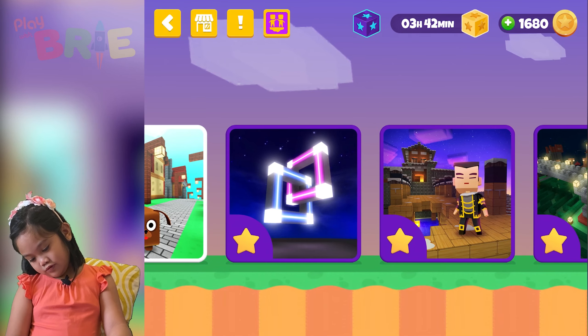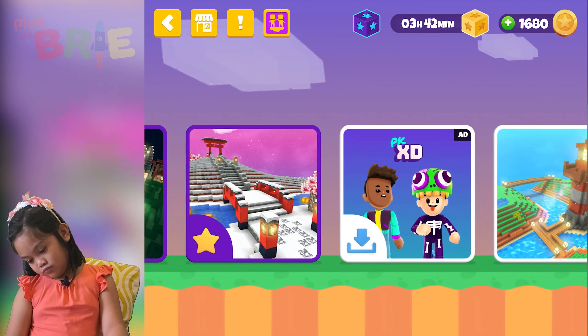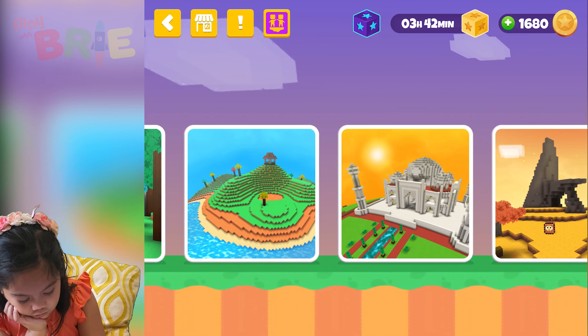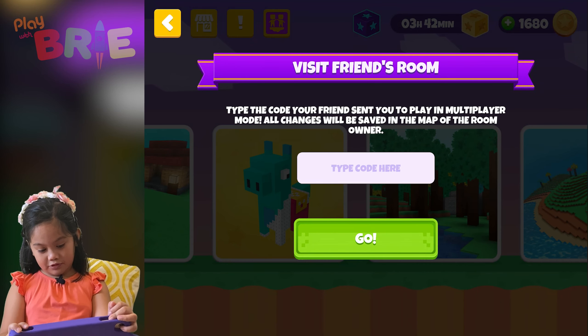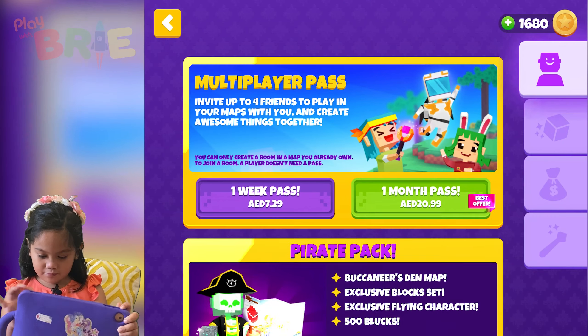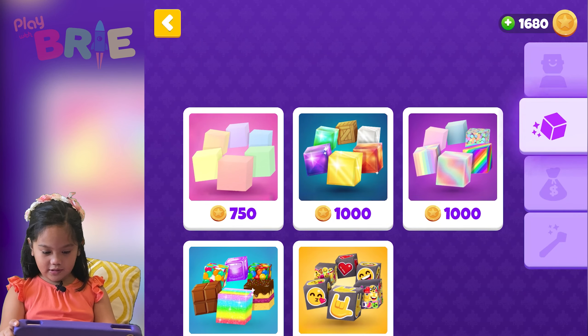Oh, there's a beautiful world — I want to go in but it's closed. How do you know there? I wish I didn't click settings. If there's settings — type the code your friend will send in play in multiplayer mode. They're changing the map. I want to leave. Okay, let's join back.